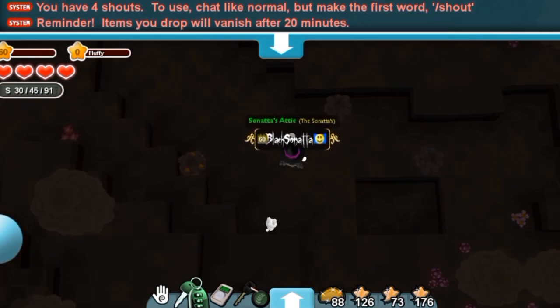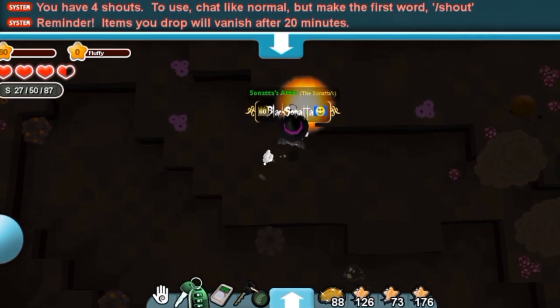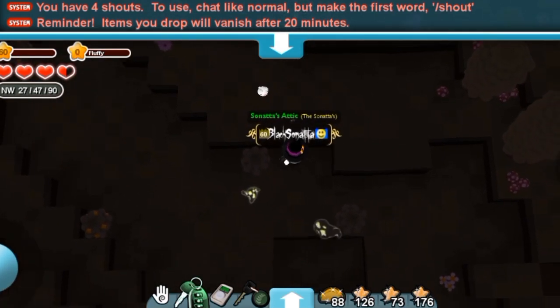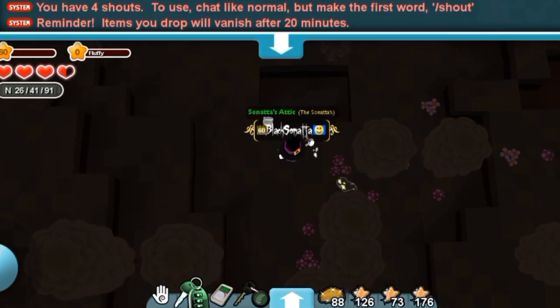Once you're in the mine, you're going to be walking around in order to find a ghost. These ghosts can spawn anywhere in the mine, and they will look like the ghosts from the ghost hunt event from earlier years. Once you find them, you're going to be hitting them with your wand, and by doing so, they will drop a ghost soul.